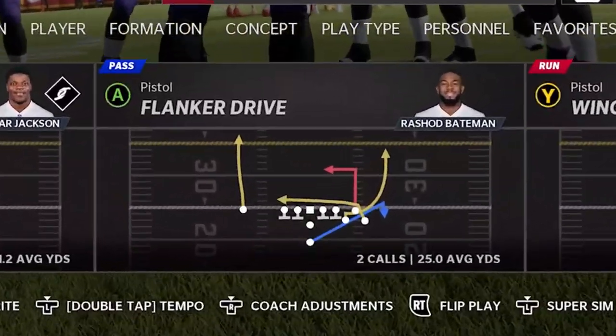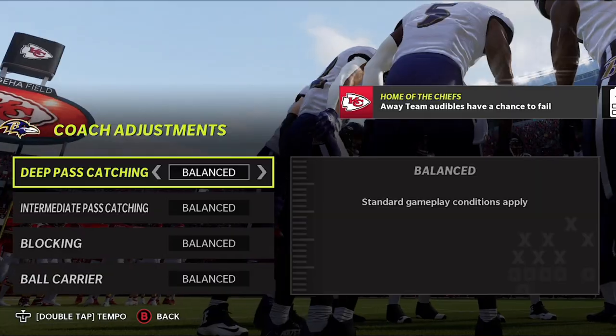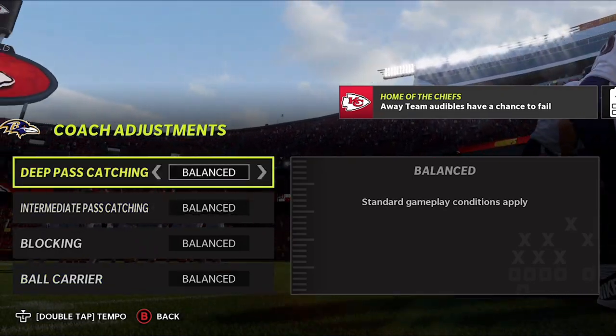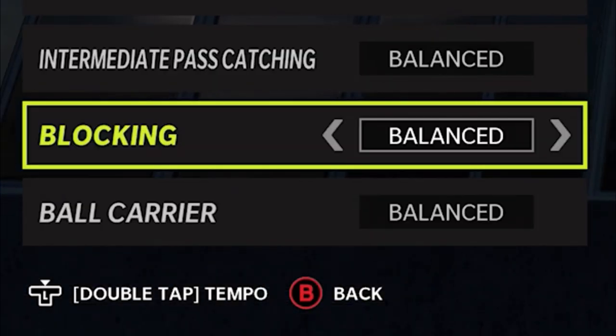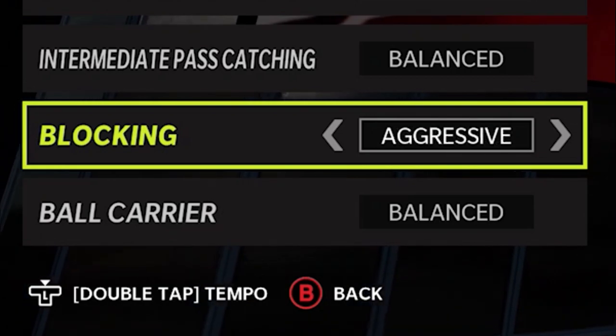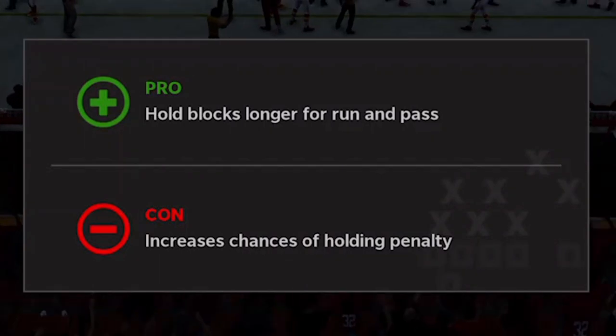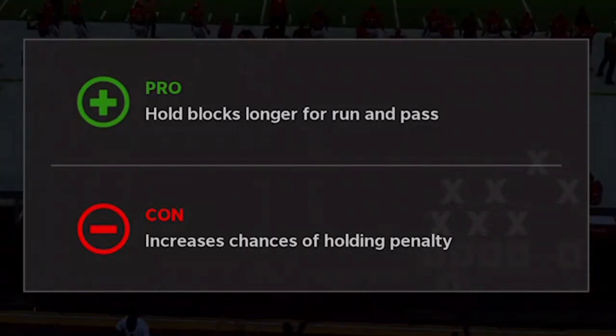Starting off on offense, before you even get to the plays that you're going to call, you're going to want to set up your coaching adjustments. On offense, there's not really a ton that I would recommend. But when it comes to things like blocking, obviously better blocking is a huge advantage. You can go aggressive and your blocks will hold longer on run plays and pass plays. You might get a lot more holding penalties, but that's something to think about.